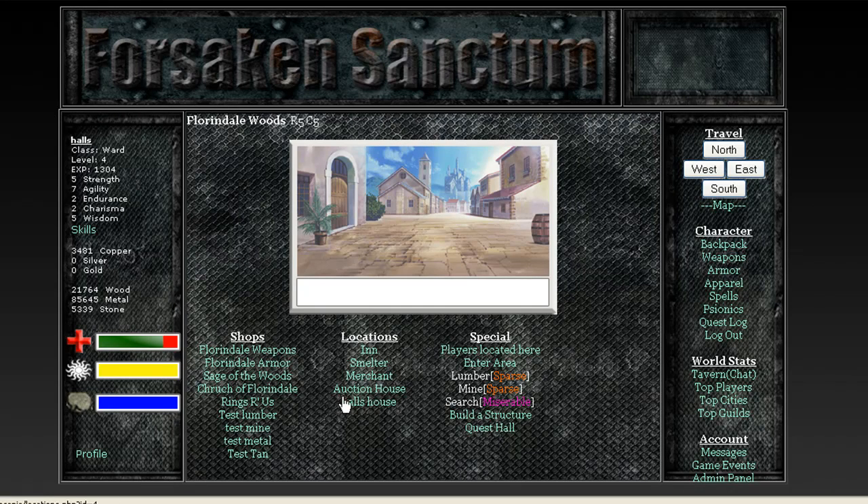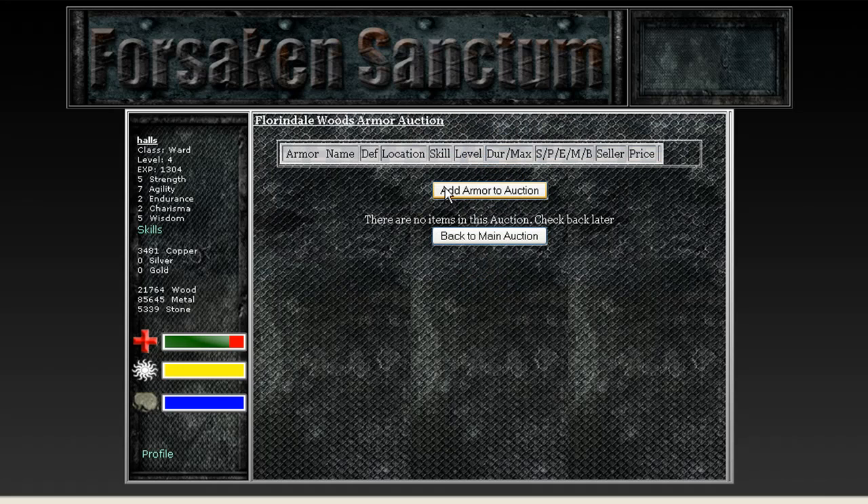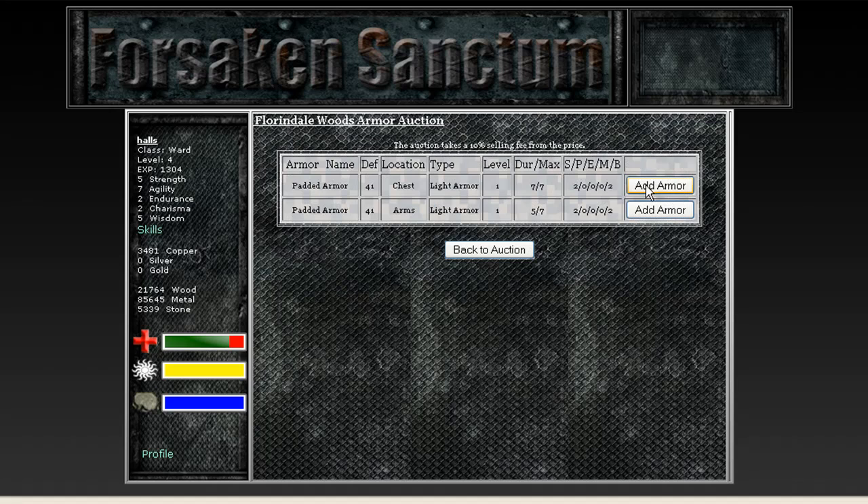We have an auction house that will also come in there, and an inn that will come in there after it turns into a town. If one person just goes in and builds a shop in a location, it's not going to have those because it's just a lone shop. But if you keep building — say it just starts building in one location — it'll eventually automatically add an inn and a merchant and everything else. Full auction — and just to show you real quick how this works.